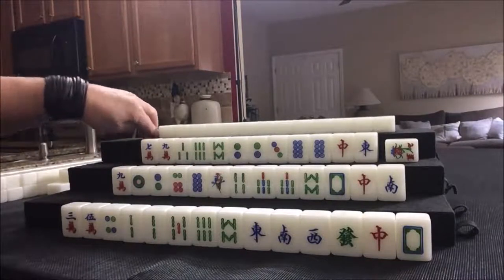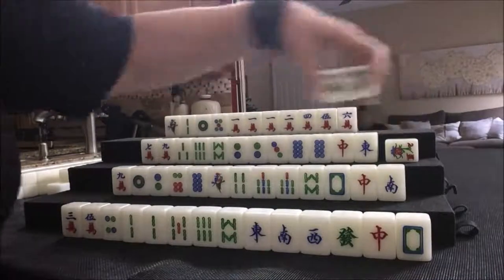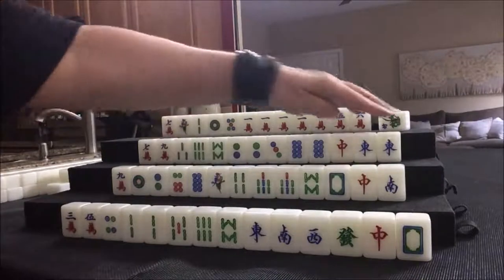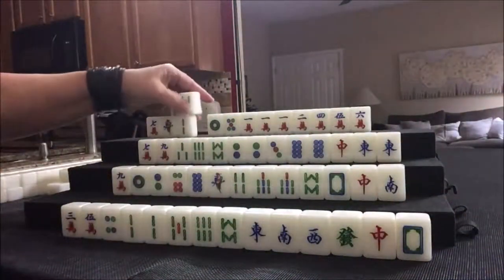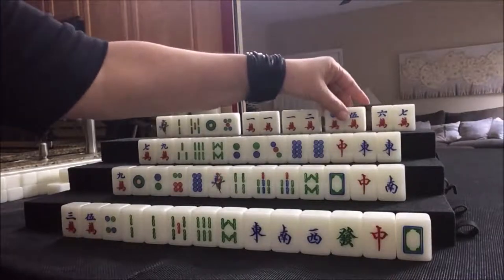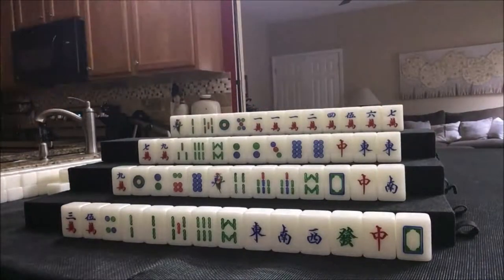Let's see what we can do for player four, known as north. Look at all those cracks. We have two flowers with no value there. They have another flower, but this player gets theirs first. East — that's the wind of the round — if we can pong that, that's score. Let's get this last flower for north; that is their flower, number four, so they have a fawn just with that flower. I would go for a full flush here. We have a pong, but if we break it off we have a potential pong, potential chow, potential chow, potential chow. We need more cracks or honors to make this work. A full flush is six fawn. Okay, we're ready to go.